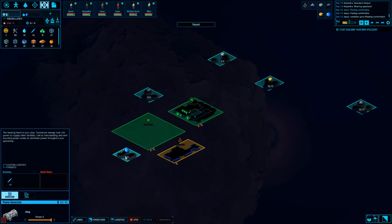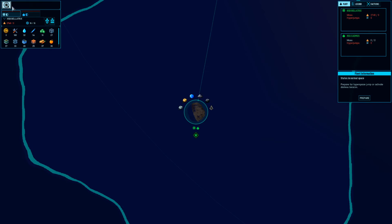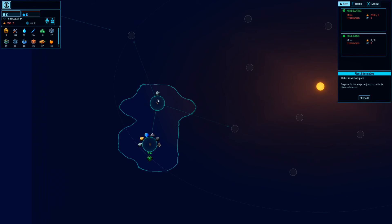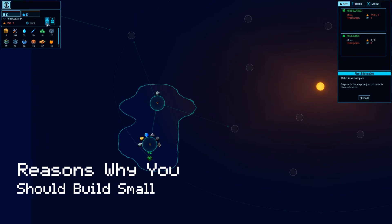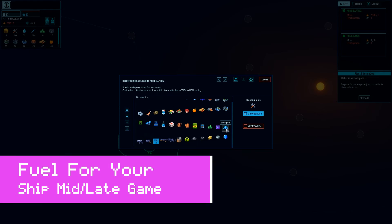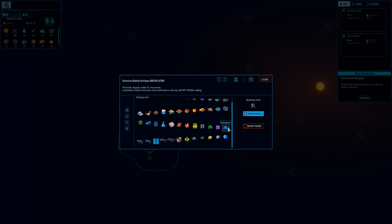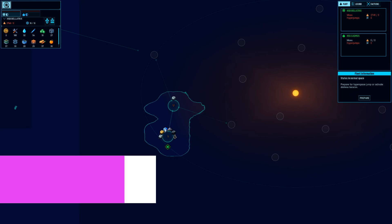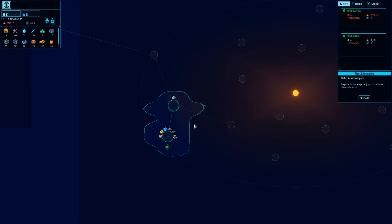Next to energy rods, food and water are the most important resources for your characters. The only way you can mine energy rods is to go to your main view and find specific planets that have the resource — it's called energium, it looks like a little blue crystal. Whenever you find specific regions in space, it'll tell you if there's energium on a given planet.